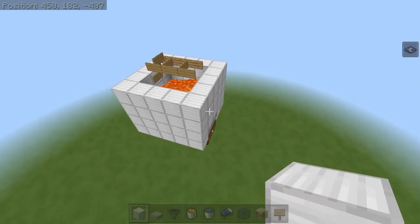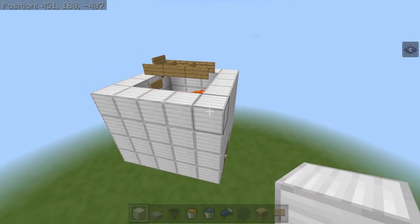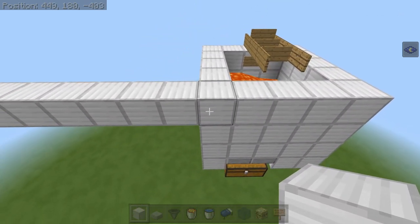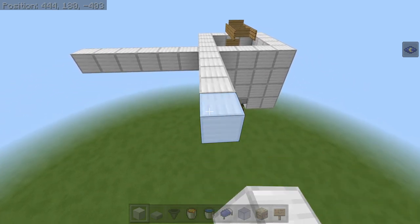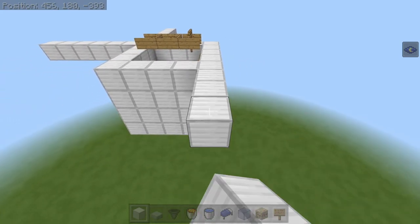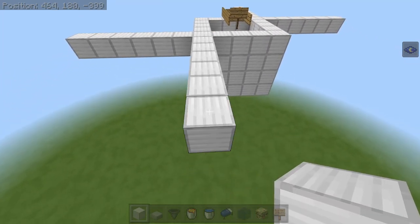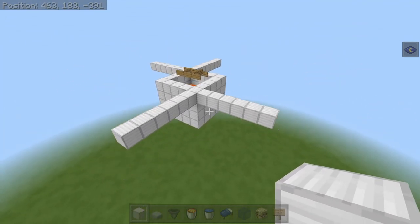Now come to any of the corners and build out 7 blocks in each direction, counting the block that's already there: 1, 2, 3, 4, 5, 6, and 7. Then come to that same block and do the same thing in this direction: 1, 2, 3, 4, 5, 6, and 7. Do the same thing on the opposite corner: 1, 2, 3, 4, 5, 6, and 7. Come to that same block: 1, 2, 3, 4, 5, 6, and 7. Now just connect all that up and make a massive square.